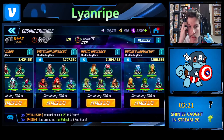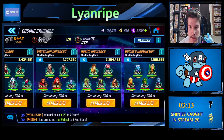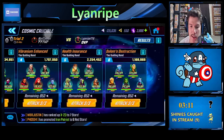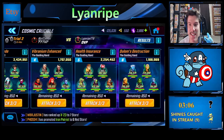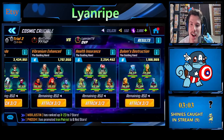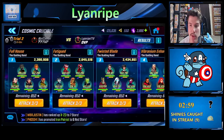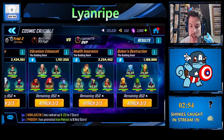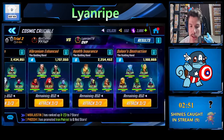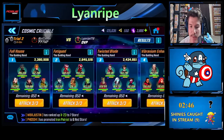We have our decently built Out of Time squad. We just got Gear 19 on Black Knight and picked up two diamonds. We're about 2,000 dark diamonds away from getting that third diamond. We have Black Bolt, Mr. Fantastic, Hank Pym, and Shuri built up to Gear 15, level 90.